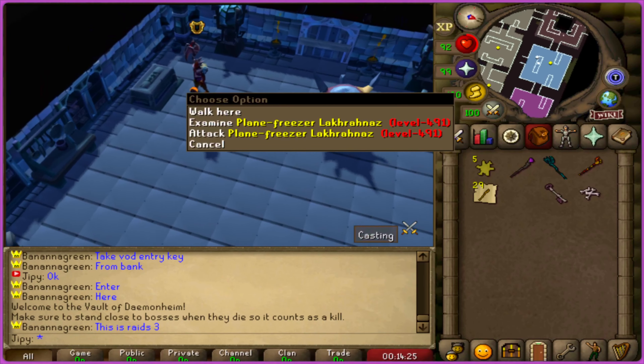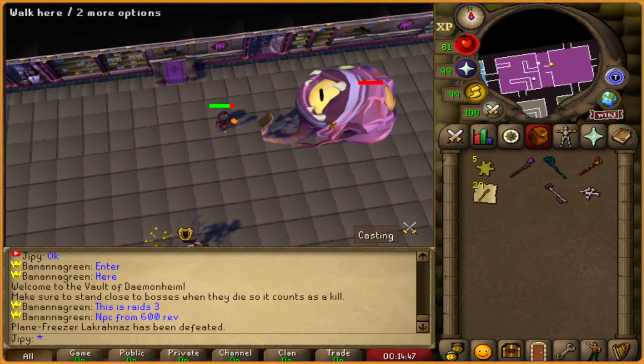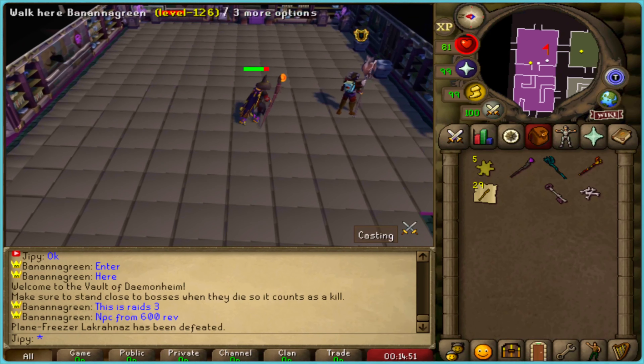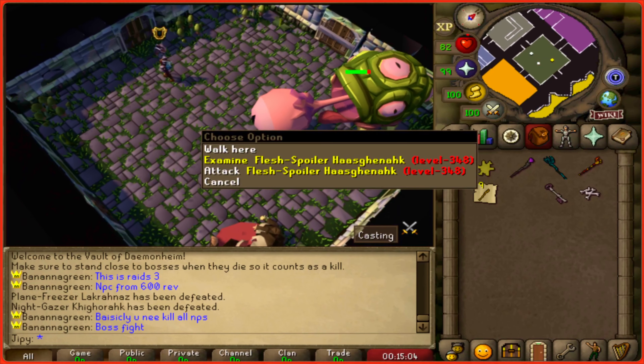So this is Raids 3, and this is the first boss in the first room. Next up, we have to take down the nightgazer. I do have a perfect ring on, so I'll be one-shotting most of these monsters. Basically, through this raid, you just go through rooms, taking down every monster in every room.